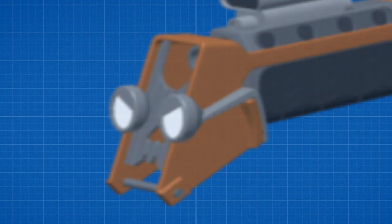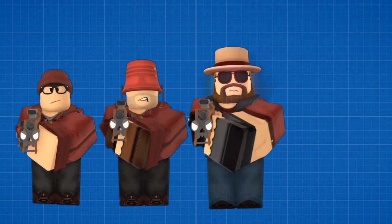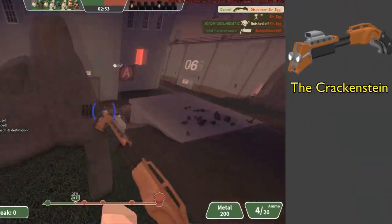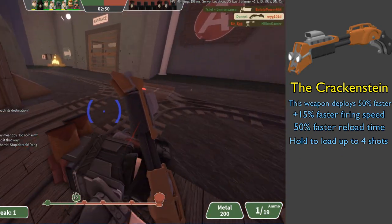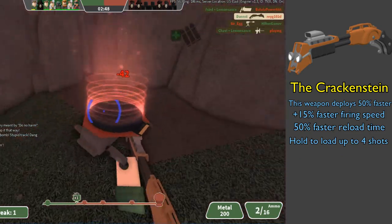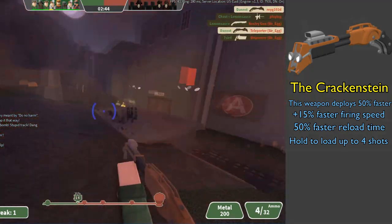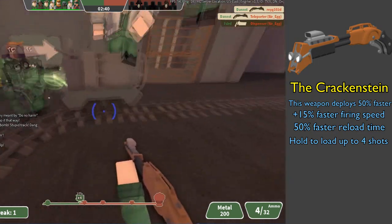The only shotgun that looks pissed. As a primary for the mechanic and a secondary for the trooper, brute, and arsonist, the Krankenstein is basically a recreation of TF2's old panic attack. If the Krankenstein starts with zero shots, then by holding M1 it loads a total of four shots, and when you release it, it fires all of them at once. Not only that, but the deploy speed of the Krankenstein is 50% faster than all the other shotguns.